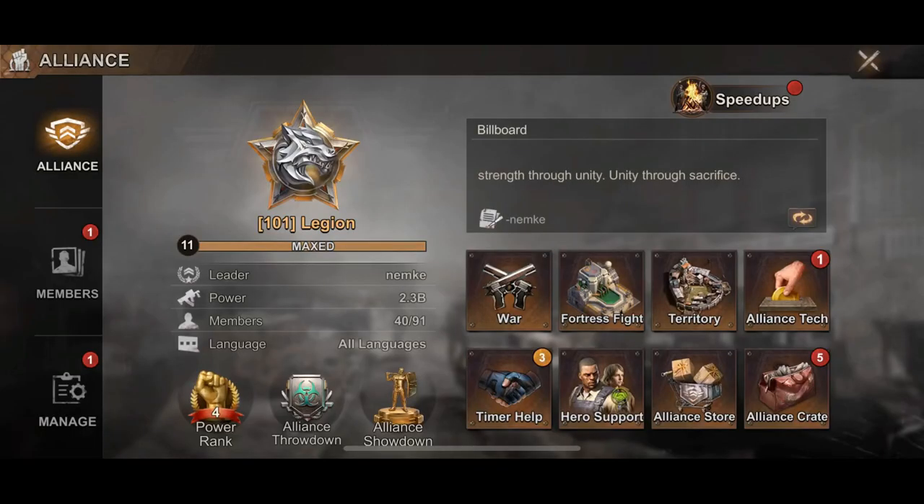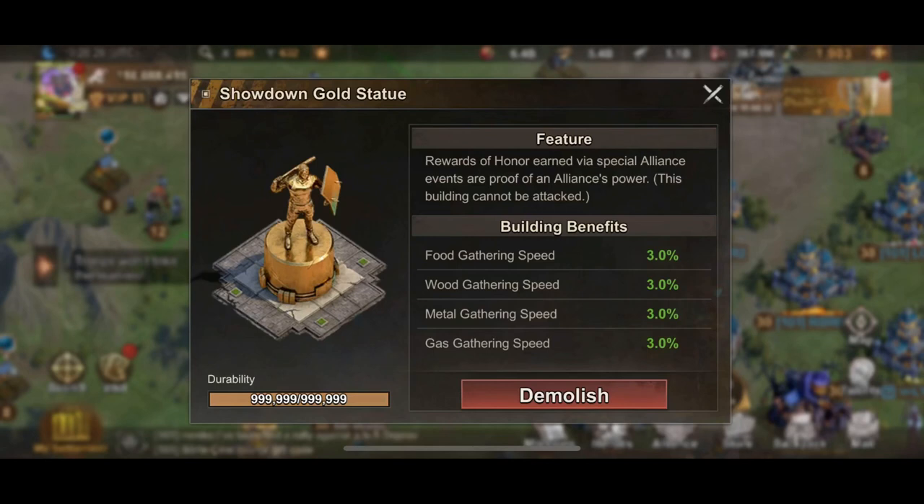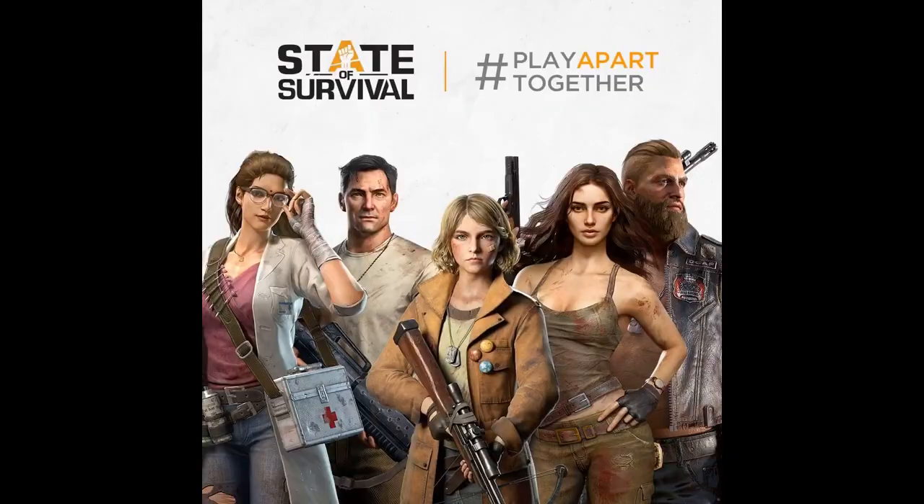If you are a spender this update is great; if you're not, it may not be as rewarding and it's going to take a while to grind those cores. Now for the alliance buildings, if you look in the territory section under Alliance Territory, you'll see the Contender Fist and the Showdown Gold Statue. Those buildings have infinite health — they cannot be destroyed — and they provide gathering speed boosts. Based on my alliance's level in those events, we get about a 3% gathering boost.